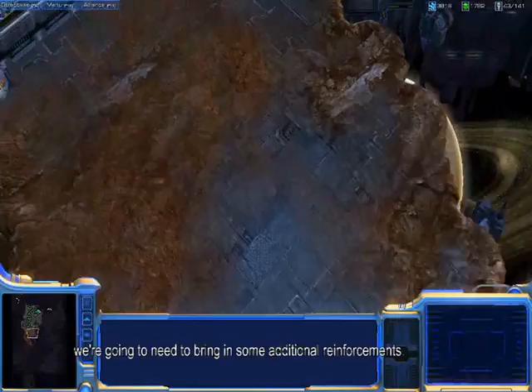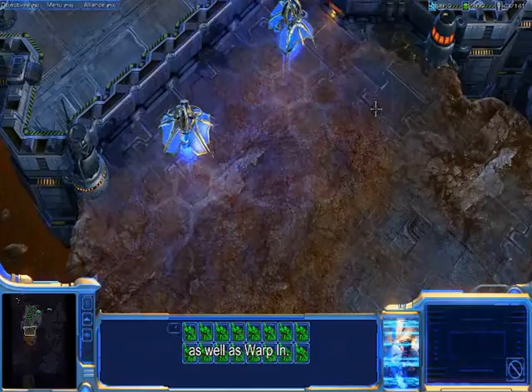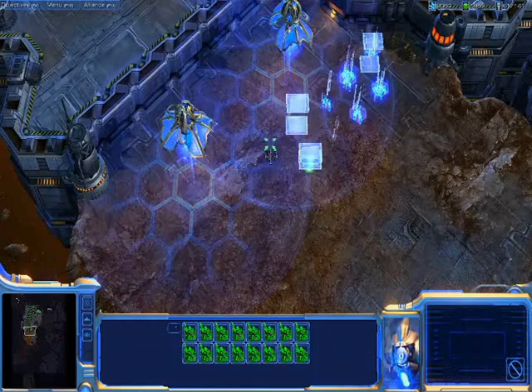In order to deal with a Zerg infestation of this magnitude, we're going to need to bring in some additional reinforcements. Now, we've shown you how you can use the phase prisms to create a power field anywhere you wish, as well as warp-in. These two mechanics can be used together to create a large army anywhere on the battlefield.